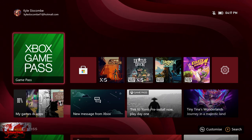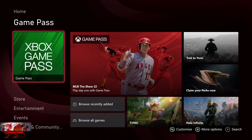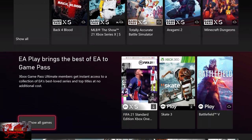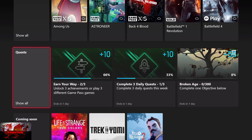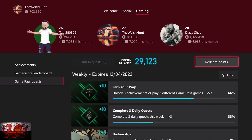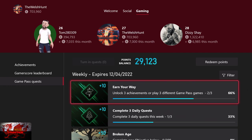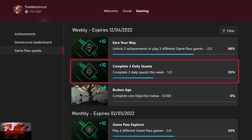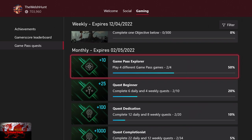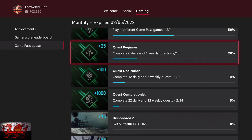To find quests on your console, once it's switched on go down to Game Pass and scroll all the way down until you find the quests section. You'll see what you need to do and how long you have left. Whenever a quest is done, you'll get a notification saying quests are ready to turn in, and you'll also see that at the top of the Game Pass app next to your points balance.